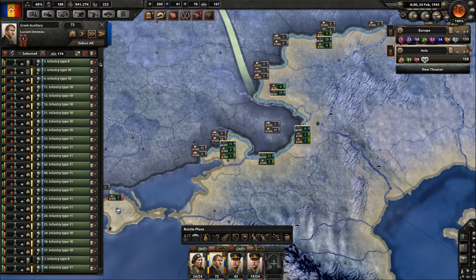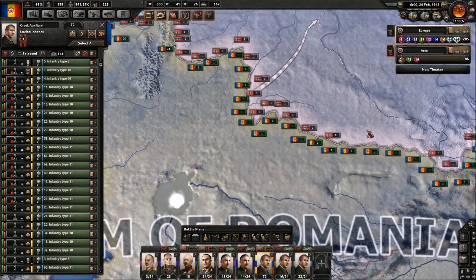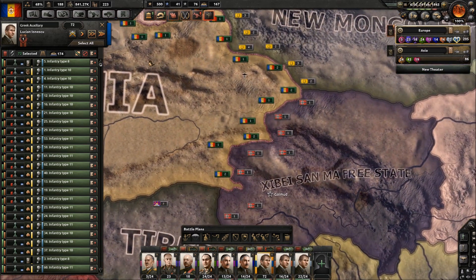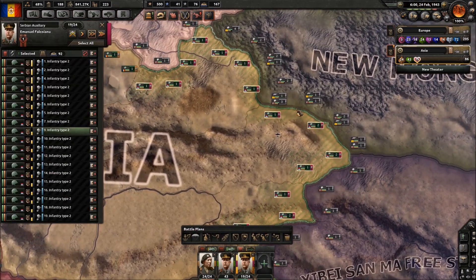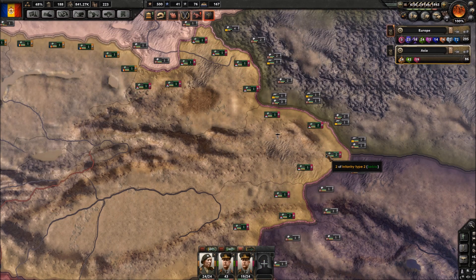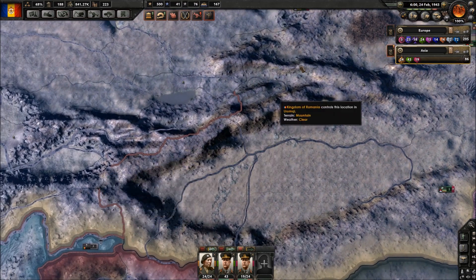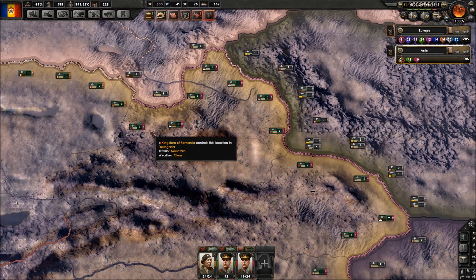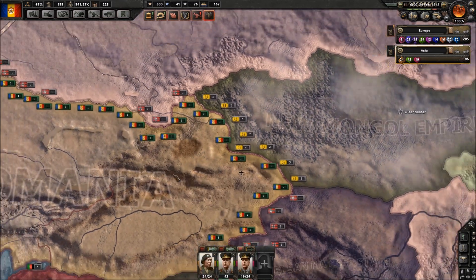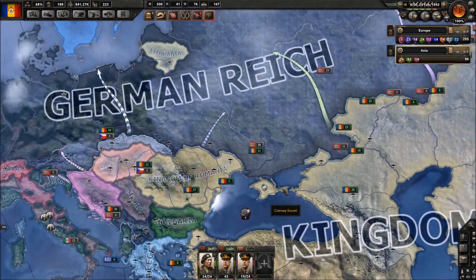Asia doesn't really have a whole lot of men, but that's okay because we don't really need to focus on that. I decided that I will not release Sinqian. Instead, I've sent the Serbian auxiliary forces to hold it. Not sure if they're going to be able to do it, but it's quite likely. And if not, we can always fall back - we don't really have to defend all that much over here. So if this goes badly, we'll simply retreat and have a smaller front line. I do want to push forward onto this river here.